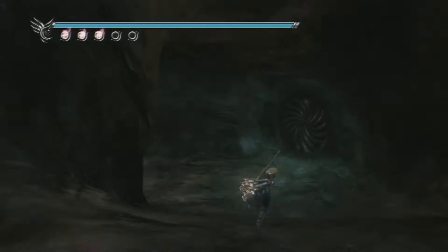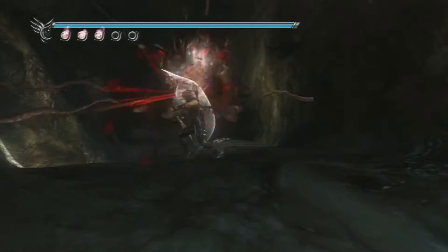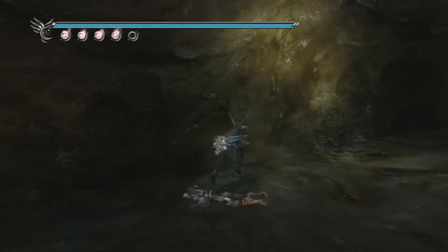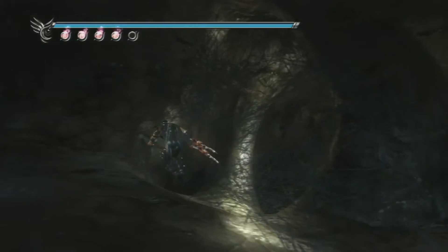That's the door — I haven't gone that way yet. Let's go find out what this does. No enemies yet. Holy shit, a Devil's Way Mushroom. I could use one of those actually. Nympho doesn't come back as easily as health does.